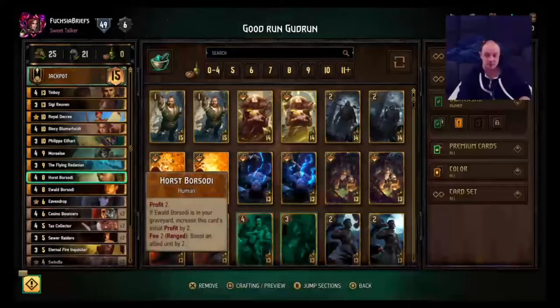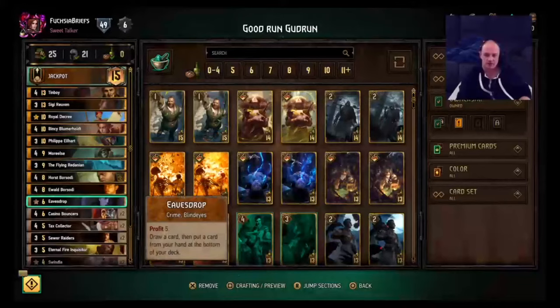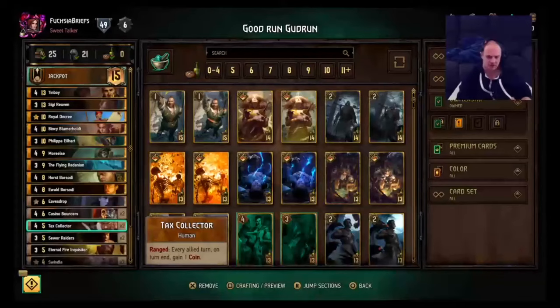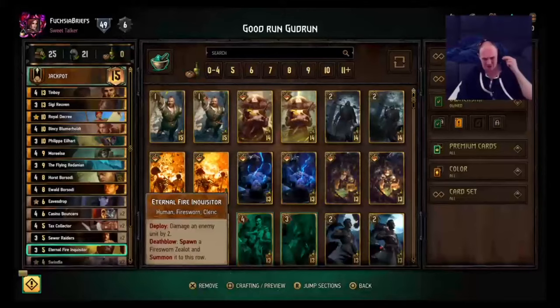We've got the Basodi brothers here — just really good versatile guys. Coin spenders. Targets for removal. Pretty good cards. Got one Eavesdrop here, gives you five profit, and can help out your hand a little bit. Two Casino Bouncers for thinning and tempo. Two Tax Collectors — good engines to get you those coins. Two Sewer Raiders — Horde four, shouldn't be a problem here. Good for tempo and thinning.